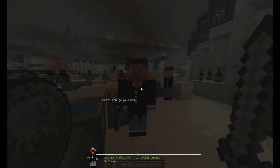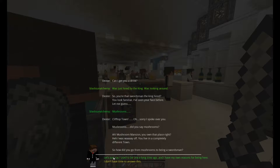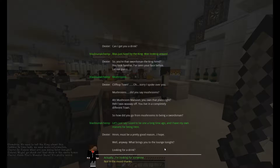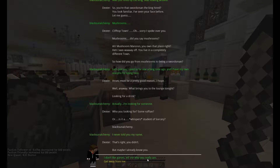Dexter says: 'Can I get you a drink?' I was just hired by the king — I was looking around. 'You're that swordsman the king hired. You look familiar. I've seen your face before. Let me guess — Mushroom Mansion, you own that place, right?' Yeah, I was way off — I live in a completely different town. 'So how did you go from mushrooms to being a swordsman?' Let's just say I used to be one a long time ago and I have my own reasons for being here. 'Must be a pretty good reason. What brings you to the lounge tonight? Looking for a drink?' Actually, I'm looking for someone. 'Who are you looking for? Some ruffian? Or is it whispers? Student of sorcery? Black Sun Alchemy?' I never told you my name. 'That's right, you didn't. But maybe I already know you.' I don't like games — tell me who you really are.